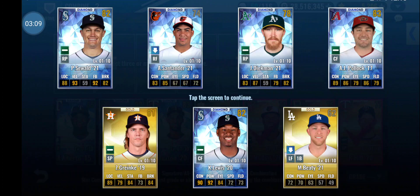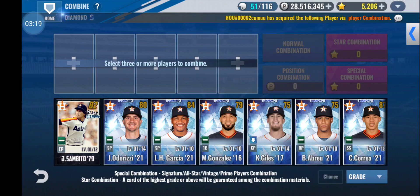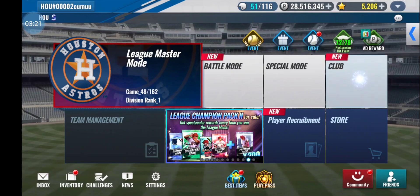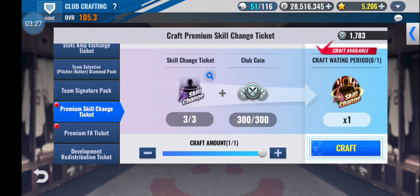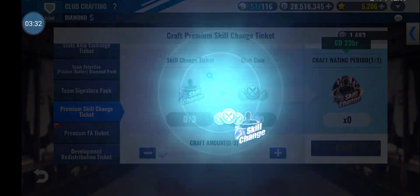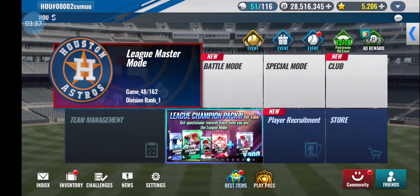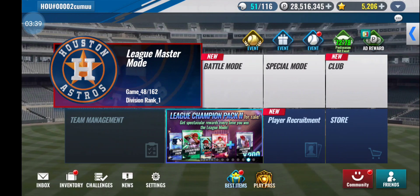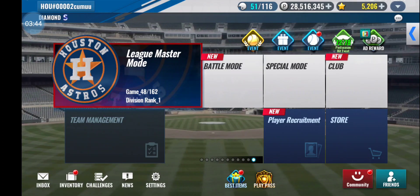A couple of decent Mariners. Oh that's really not a bad card, and I forgot that it's time to craft a premium skill change ticket. I look forward to getting one extra one a week, at least considering that you get every other week from ranked and the clutch head shop.